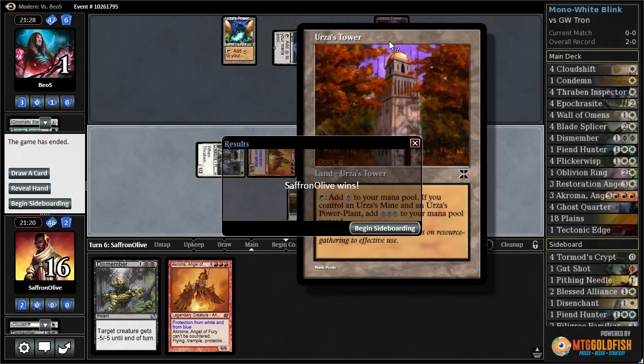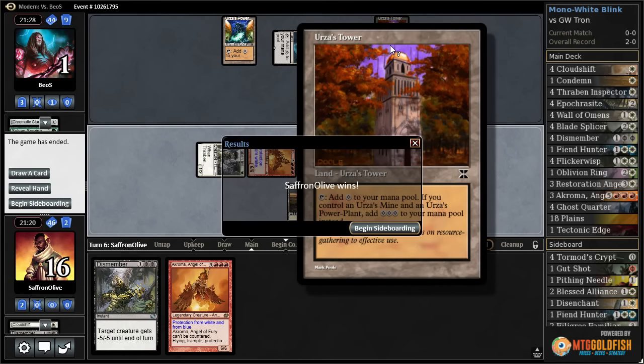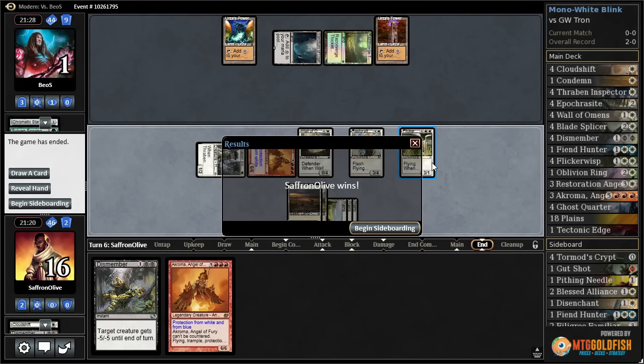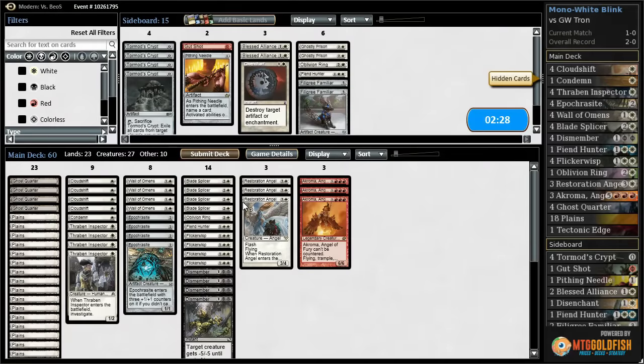Flicker Wisp exiles a Tron piece for our opponent's next turn, which means even if they drew Tron they wouldn't have access to Tron, and then we win by beating down — Ugin's off the table, Oblivion Stone's off the table. And our opponent scooped! Be aware of that interaction because Resto blink, get back, blink something else is actually a pretty cool way to disrupt the opponent.